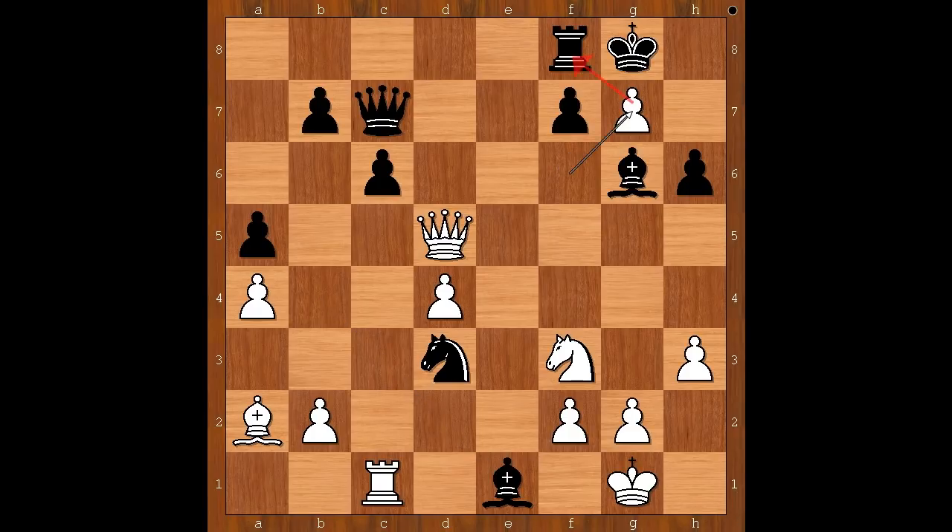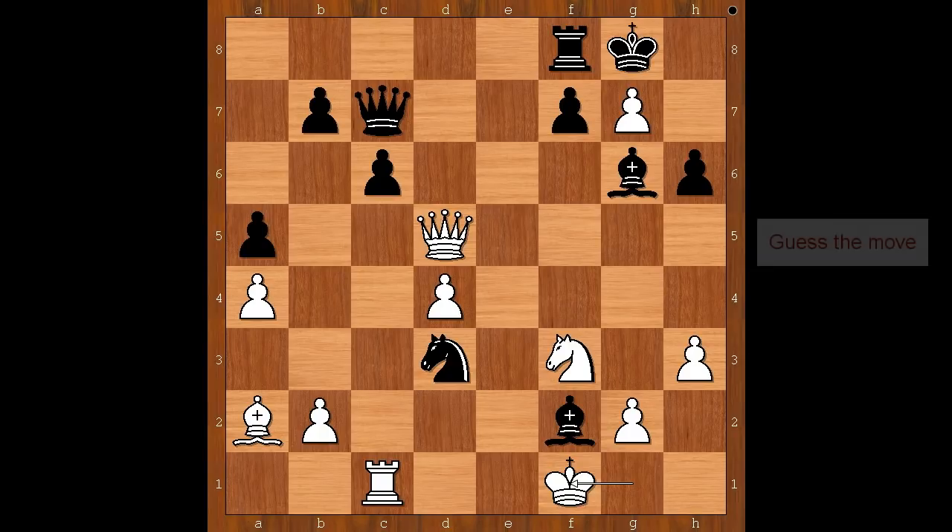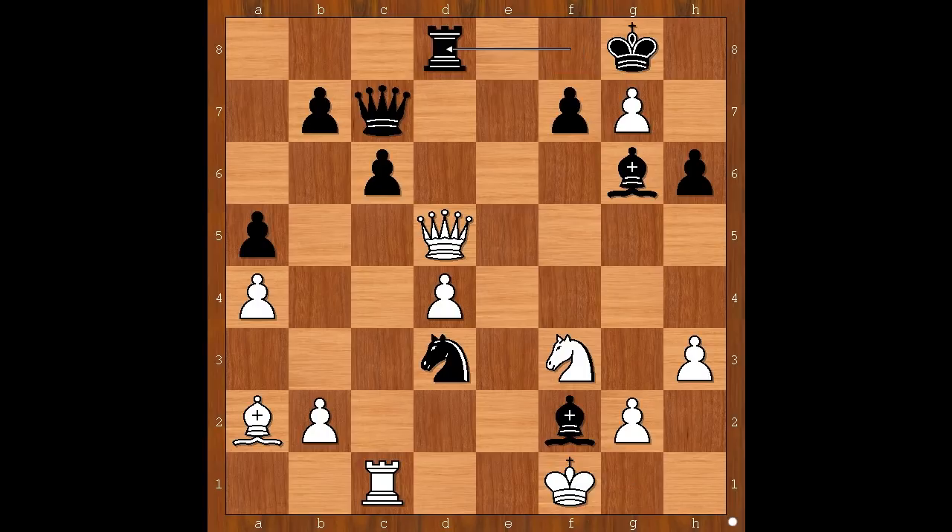F takes on g7, attacking the rook on f8. Black to move. What is the best square for the rook? What would you do in this position? Perhaps rook to e8 comes to mind. Ivanchuk continued with bishop takes on f2, check. King to f1. Black played the move when white resigned — rook to d8.